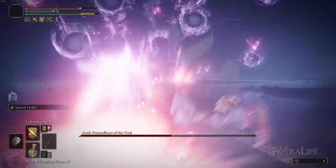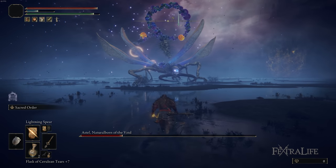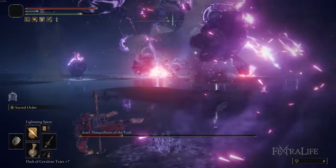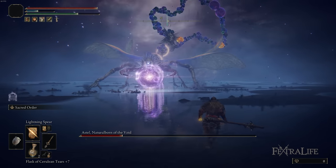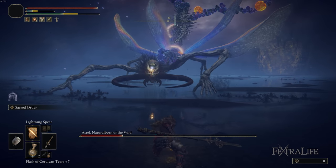Dodge the beam, bait the tail attack, etc. Sometimes he'll raise up and all this purple mist will come on the screen and he'll call down some meteors. What I found works best during this phase is just move left and start dodge rolling as soon as you see those meteors come out. About 99% of the time they'll either land in your iframes or they won't hit you at all. That's just a really easy way to handle that aspect of this fight.